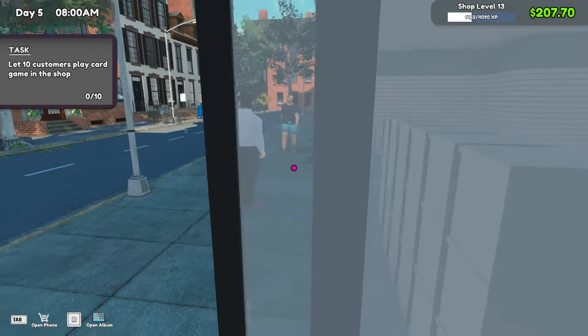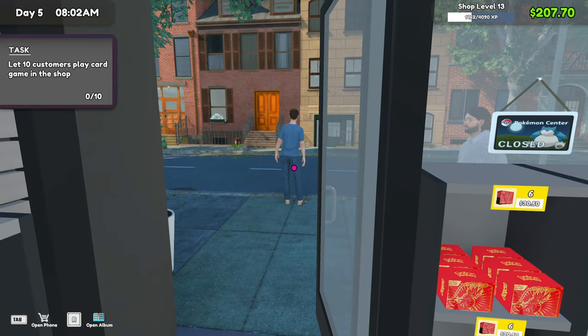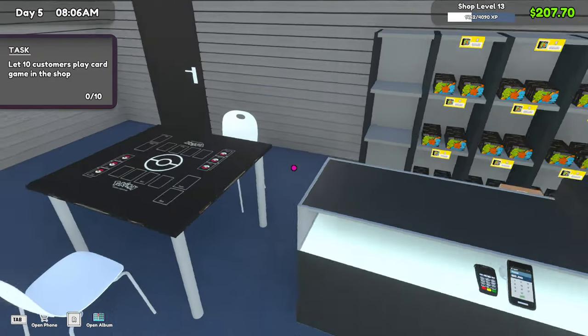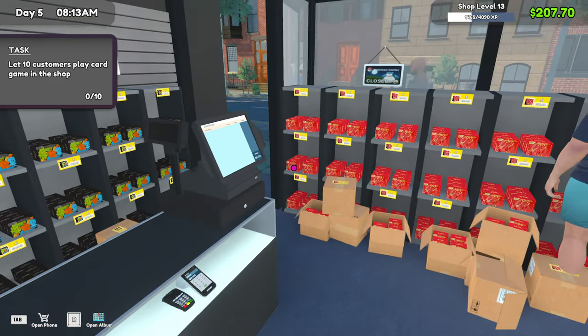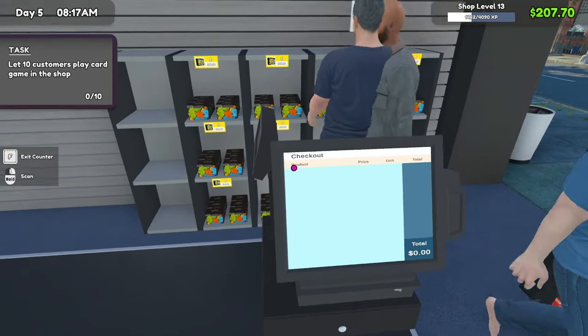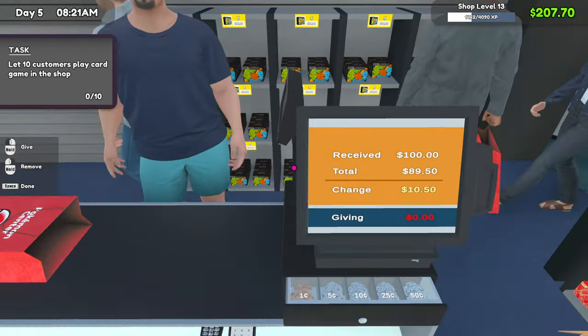We have literally one guy in front, but we're going to open shop here. Zachary is going to restock while we are just going to be the man behind the counter. I also placed a seat here to show you guys a little bit of something — a little trick that you can do. You can see in the top left corner it says: let 10 customers play card. So we're going to show you guys a little bit of a trick.